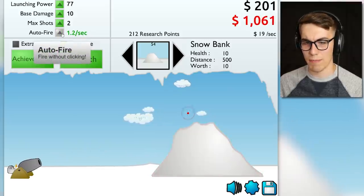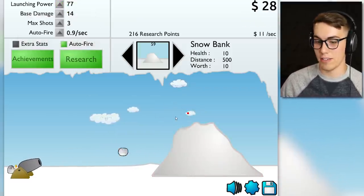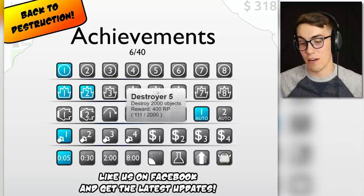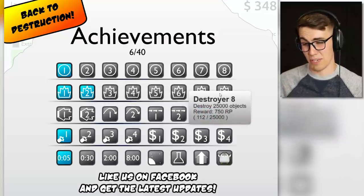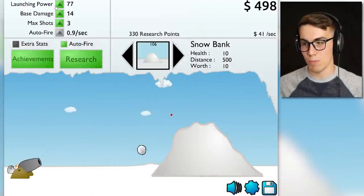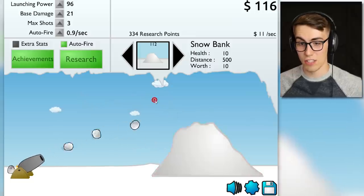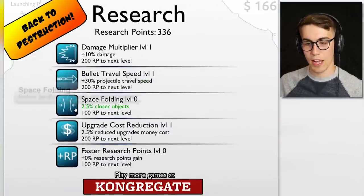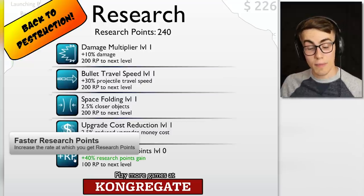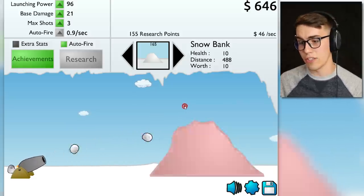Now it gets expensive. You want more max shots and more auto fires — just get whatever you can afford. I got more achievements: I destroyed a hundred objects, 500, a thousand, two thousand, five thousand, ten thousand, twenty-five thousand objects — I'm not there yet. I can do three at a time now. More base damage, more max shots. Let's get some research going — 2.5% closer to objects, upgrade cost reduction, faster research: 40% more research points. Now we're making $47 per second.